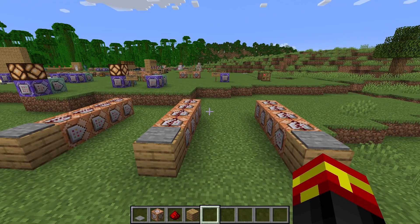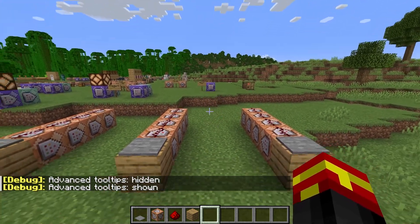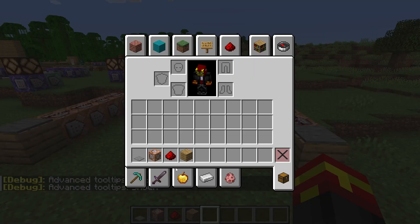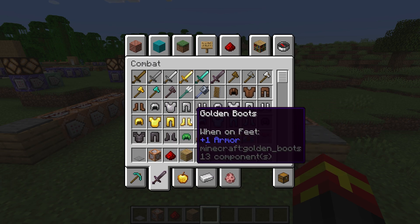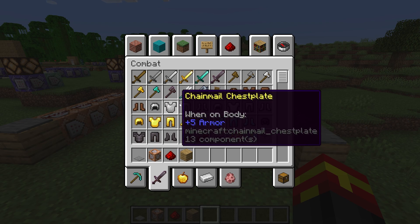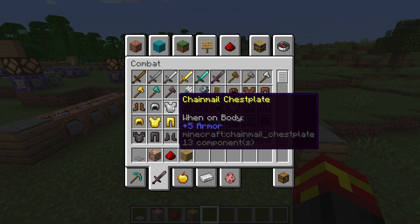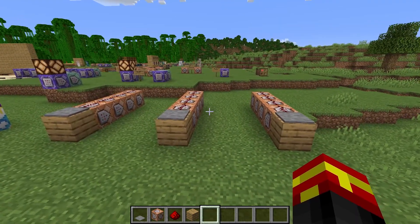After specifying the armor slot, all we need to do is specify the item ID we want to give for the armor we want to set. Before I show you the commands, I'm going to show you how to find out the Minecraft item IDs you need. Make sure that you use F3 and H on your keyboard so that advanced tooltips are shown. If you go to the armor section and hover over different armor, you will see in gray in the tooltip it will give you the item ID — for example, minecraft:chainmail_chestplate.